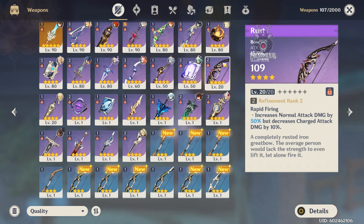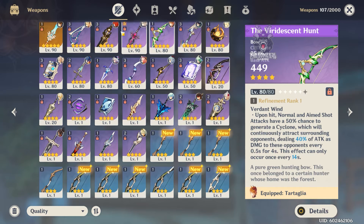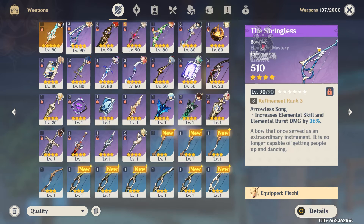Next is Rust, another auto attack bow like the Compound Bow. I don't like it as much because I want to build around Ganyu's charge attacks — there's nothing wrong with the bow itself, but building around the charge attack is what I primarily like about Ganyu. If you're going for auto attack physical damage and overall attack percent for your E and Q, then this is a good bow. It's similar to the Compound Bow — main DPS physical auto attack. Favonius is support, Viridescent is main DPS, and Stringless can be main DPS in a melt comp, otherwise more of a support.